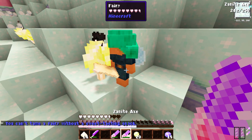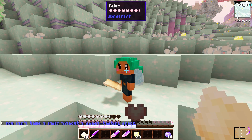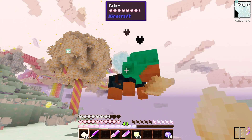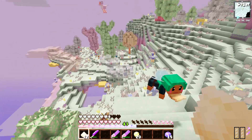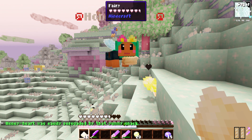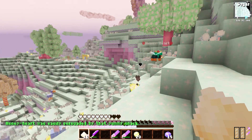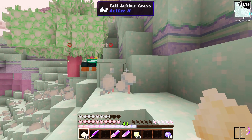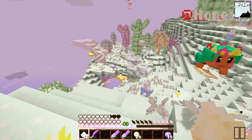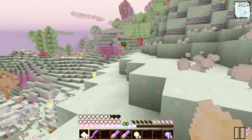You can't tame a fairy without a sweet tasting snack. Let's give her some sugar. I'm going to give her a whole bunch of sugar. I was able to tame her! "Honey Heart was easily persuaded by that yummy snack." Of course you were persuaded by the yummy snack — it's a yummy snack! We have a little fairy named Honey Heart.